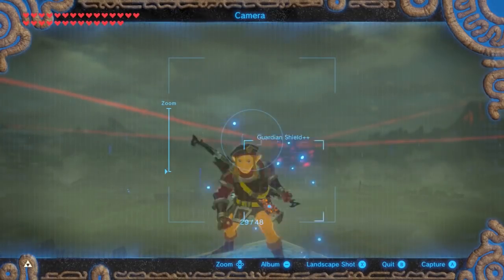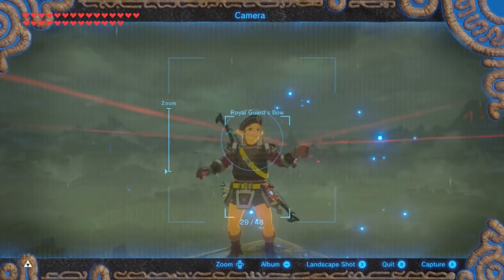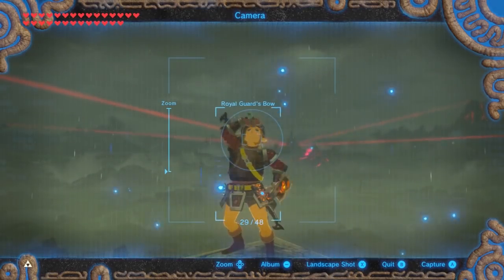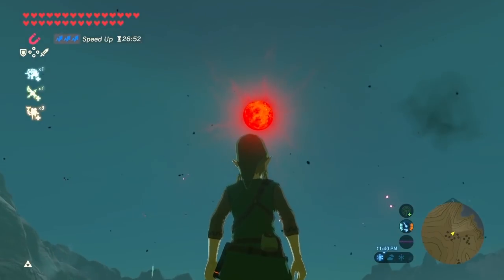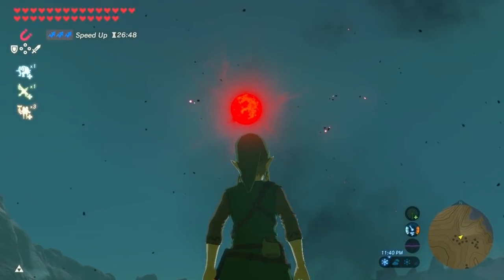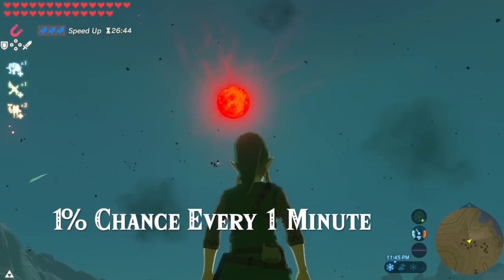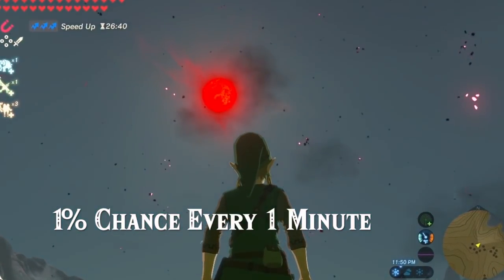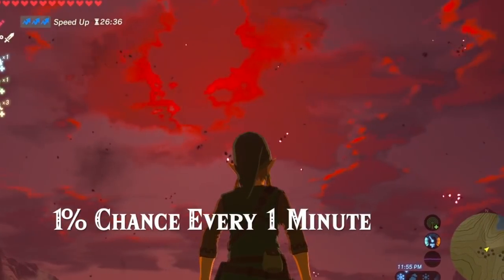Second, there are lots of links in the description for all the videos on collecting materials. So if you're looking specifically for what certain materials do, what they're used for, and the best places to find them, check those links in the description. Third, remember that blood moons respawn monsters and weapons but not materials. Each material on the map has a 1% chance to respawn every minute, so I usually wait for a blood moon to go back to those certain locations — and still, sometimes those materials won't be respawned. The blood moon is just a reminder that I haven't gone to those places in a while.